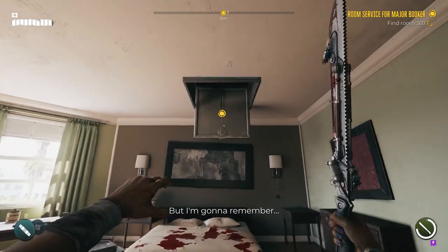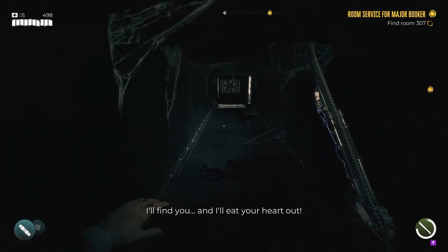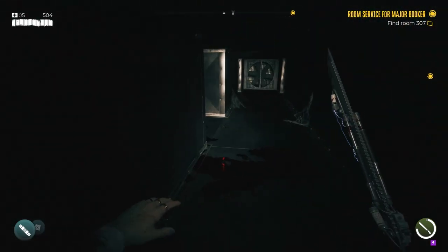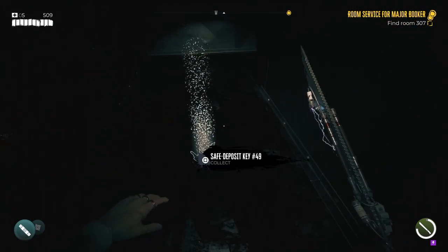The next key is found once you reach floor 3. As you progress through the hotel, you'll eventually need to climb up into this bend. Once you climb up and go right, instead of then taking the first right, go further down and to the left into this blood-stained area, where you'll find another safe deposit key.